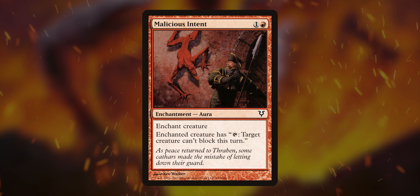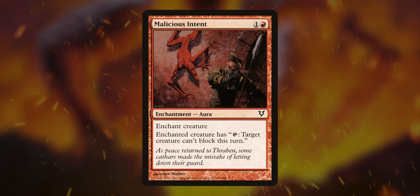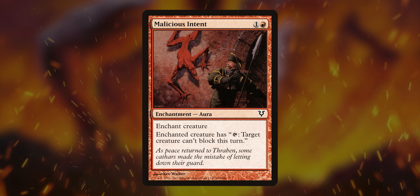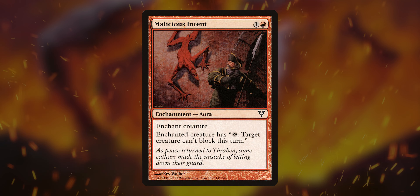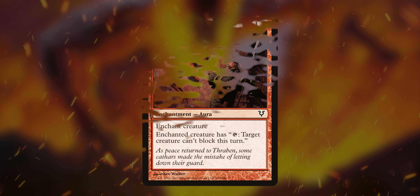Or say they have a flyer and you need to get over with flying — there you go, they can't block. It's just a really cool little effect. Put it on one of your little creatures and just tap that big thing down every time, and you just get around your opponent's stuff.